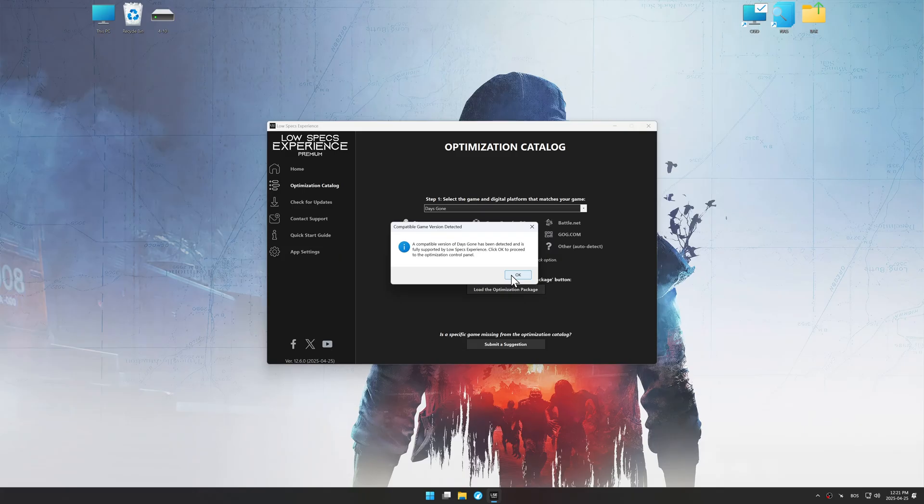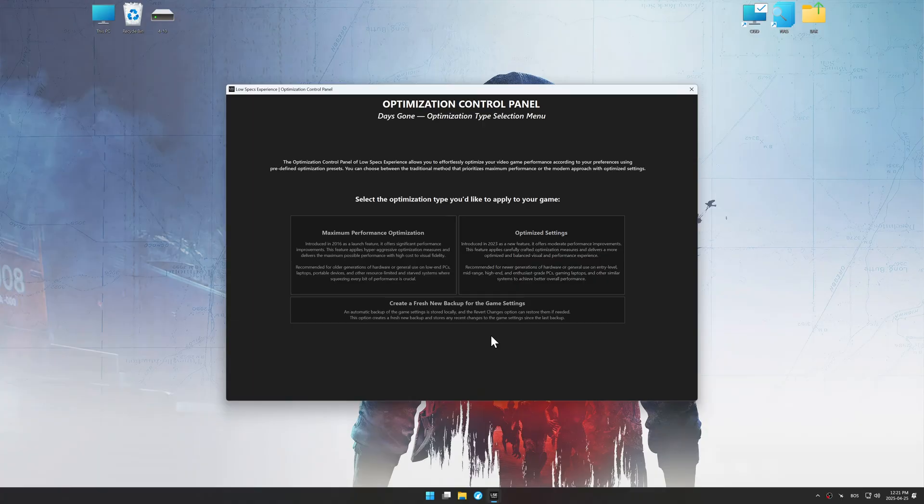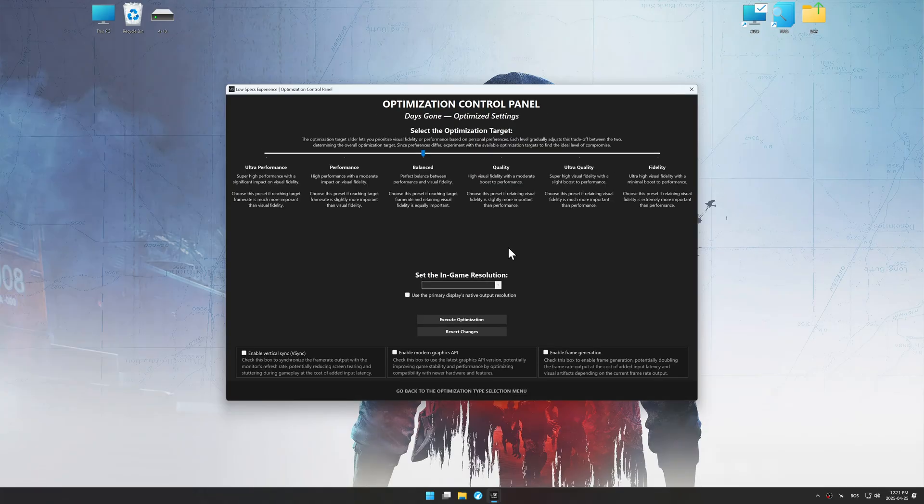Low Specs Experience should automatically detect the game version installed on your system. If it does not, you will be asked to manually select the game installation directory. Now press OK, and the optimization control panel will load. Once the optimization control panel has loaded, select the desired optimization presets and the in-game resolution. The optimization control panel in Low Specs Experience offers many optimization presets, so it is best to experiment by testing them and see what works best for you and your system.